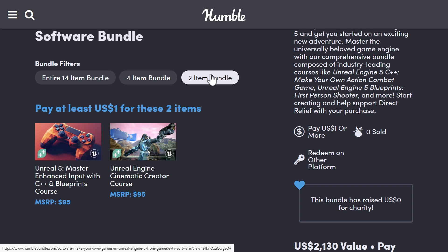At the bottom tier, you're getting two courses. One is Unreal Engine 5 Master Enhanced Inputs with C++ and Blueprints, and the second one is the Unreal Engine Cinematic Creator course.